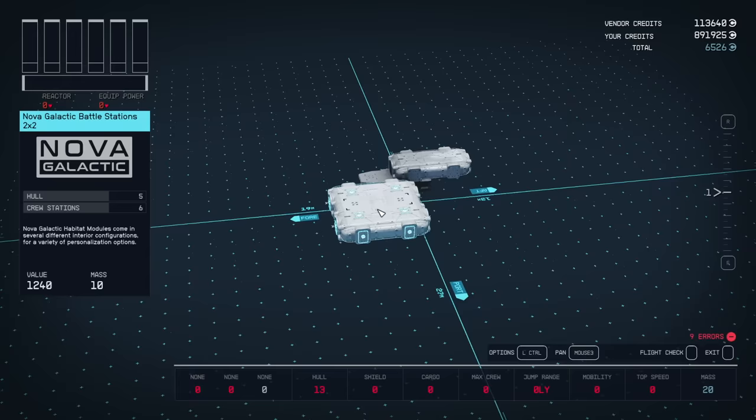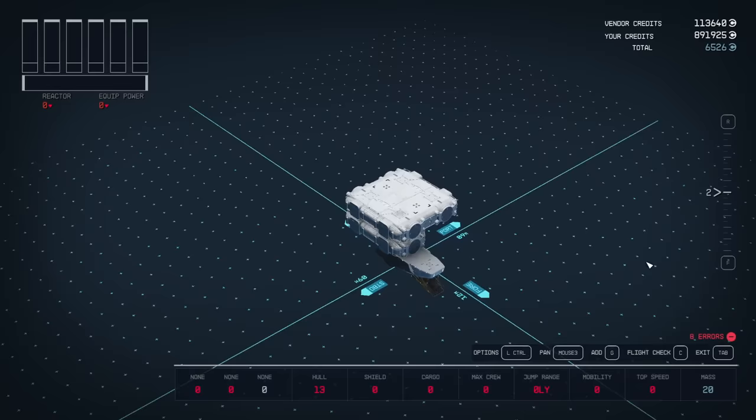We're going to grab a 2x2 HAB. The variant is called the Galactic Battle Stations, and we're going to snap it right to the top. Back to the 2x1 HABs — this time we're going to add the workstation.